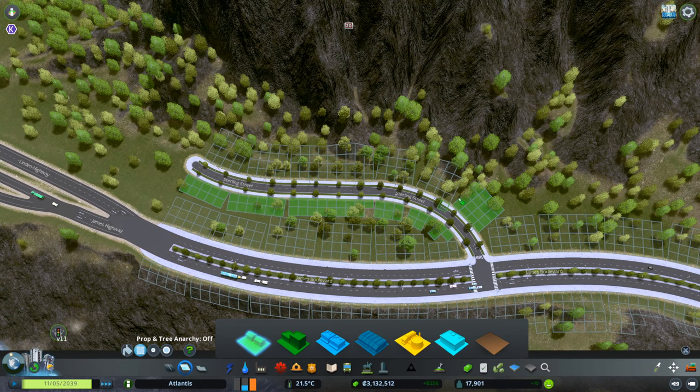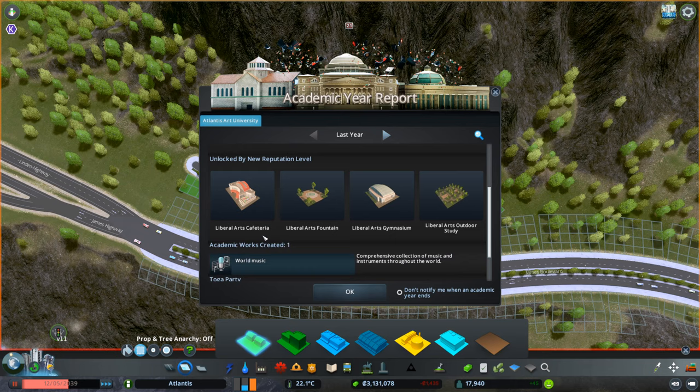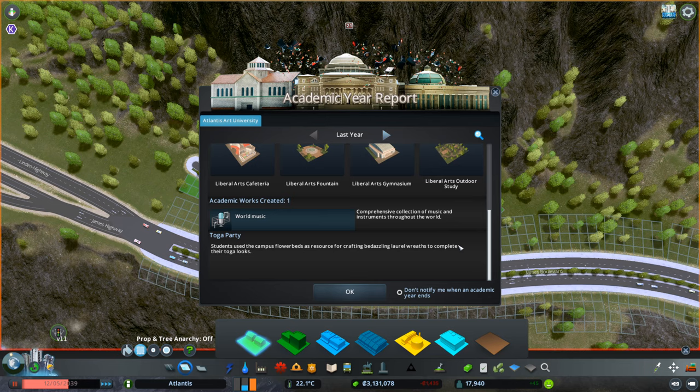Another year, another academic work — and we are now recognized! We have unlocked the liberal arts cafeteria, liberal arts fountain, liberal arts gymnasium, and outdoor study. We also created the work 'World Music: Comprehensive Collection of Music Instruments Throughout the World' — that sounds great. We'll take a look at that very soon.